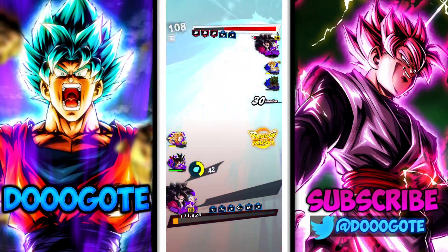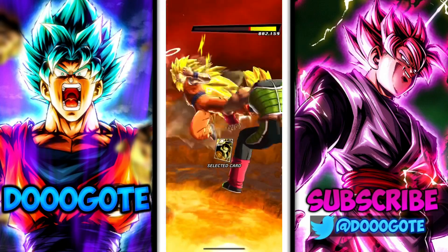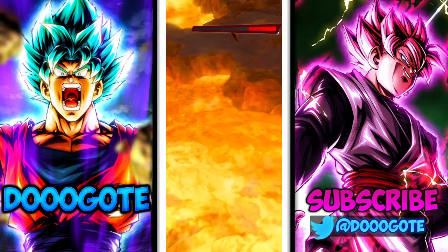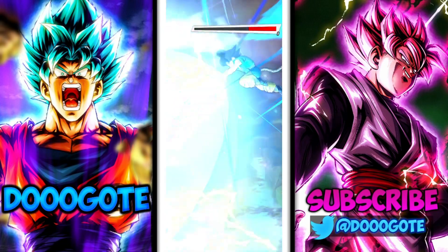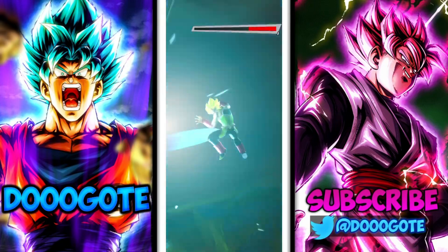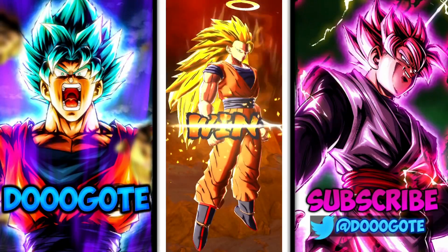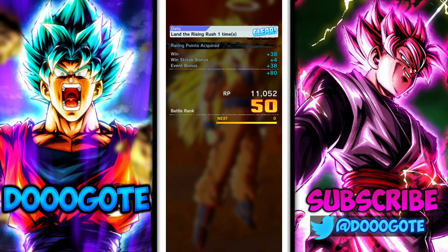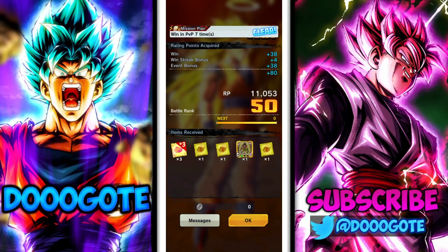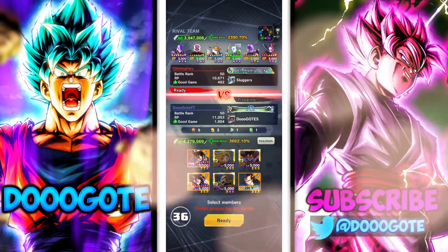I wanted his vanish going, I didn't mean to rush to hit him — I wanted to get out. He didn't do phenomenal, he didn't do terrible. I'd like for him to have type advantage at least once in these matches. He's not awful, he's just an EX. Did he come out last anniversary or on the GT banner? I think the GT banner, about a year and a half ago. Let's see how he does in the next one.